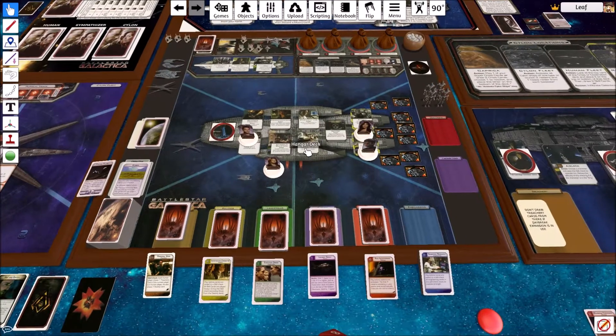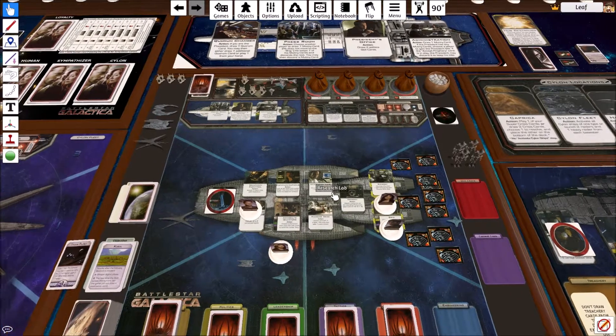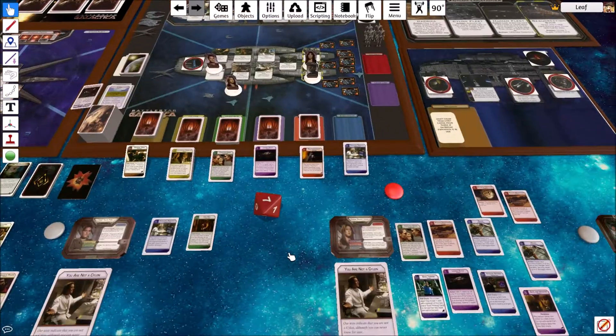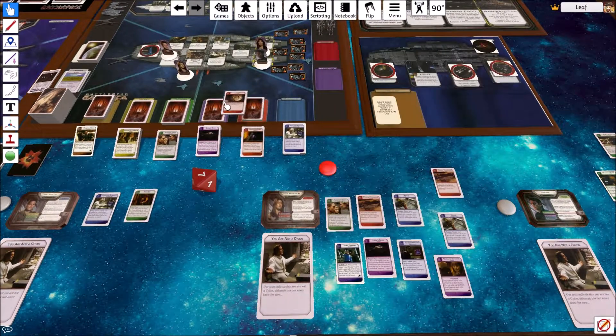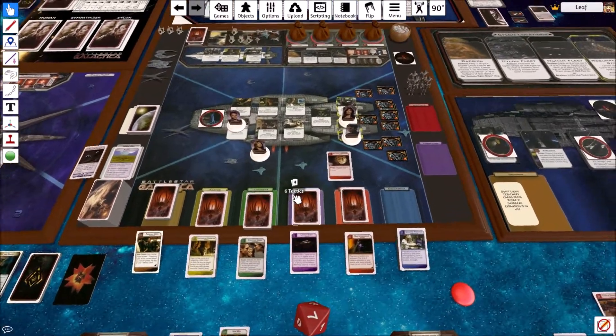Last thing we need is the game ending like this. It's bad enough to have a heavy raider board as a centurion. It's even worse when two do it. I get another action because of CAG. I'm going to go ahead and do maximum firepower — I'm not going to take any risk here. I need to take this heavy raider out now.